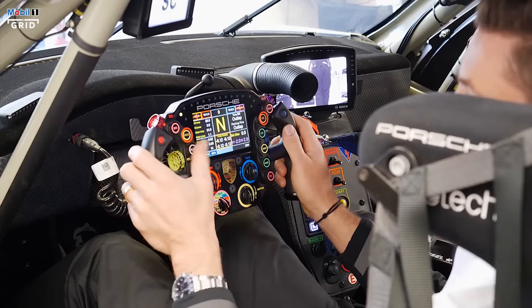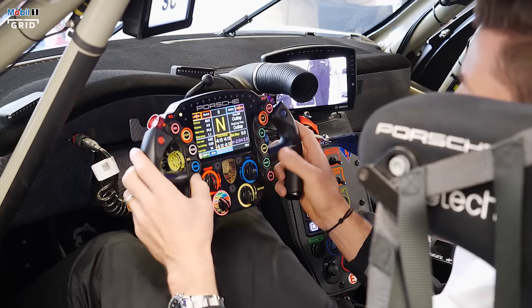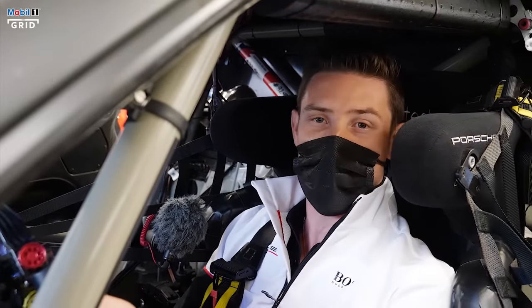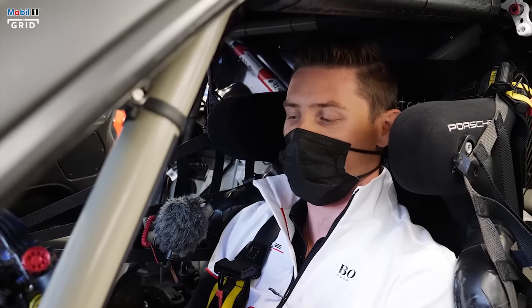This is the radio button — you have to hold it to speak. Drink button. Then the indicator — we don't use it much, but if we have an issue or to show the LMP behind us that we are staying on the left, we would press the left indicator.